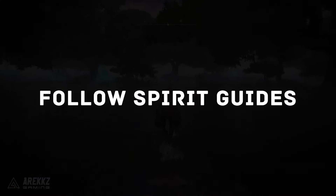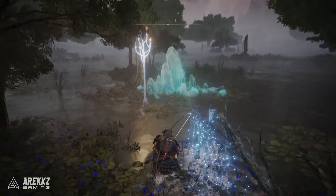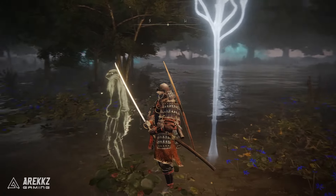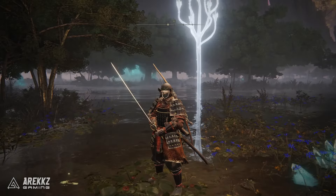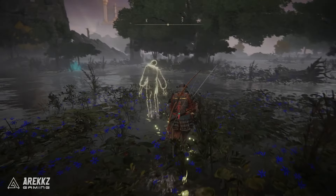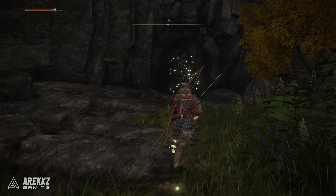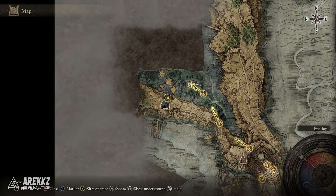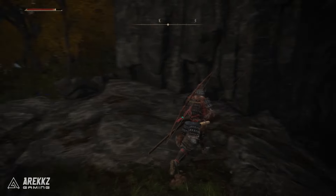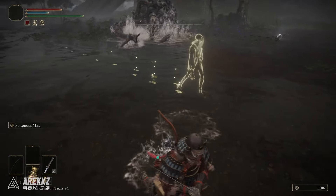Also look out for spirit guides. As you're exploring the world, you may occasionally come across little ghostly candles or candelabras. If you interact with these, it will summon a spirit guide — very similar to Ghost of Tsushima, where animals lead you to secrets. The same applies here: they'll often lead you to a cave you could have found organically, but sometimes they'll lead you to locations with something at the end — a boss, an Ash of War, a weapon, or an item. Interacting with them is definitely very useful.